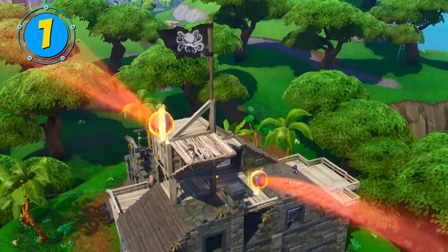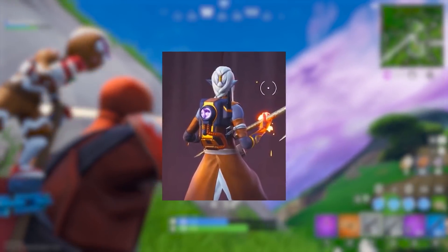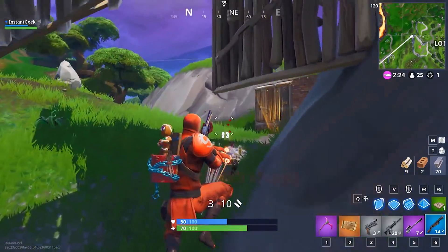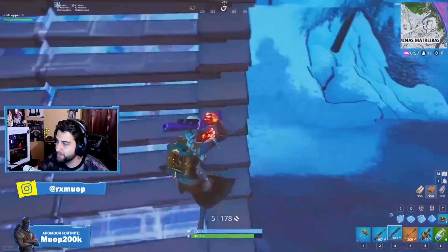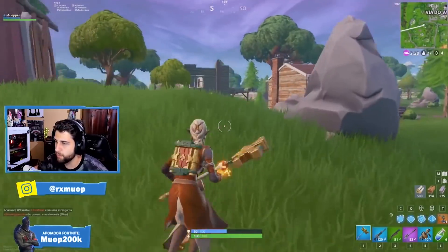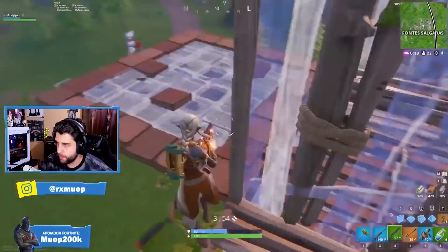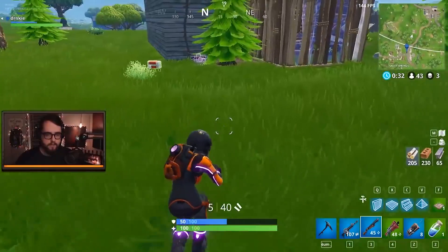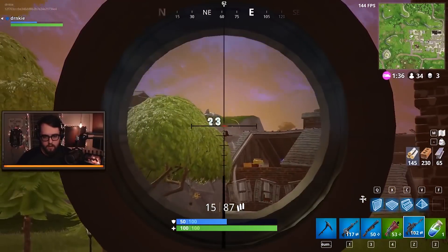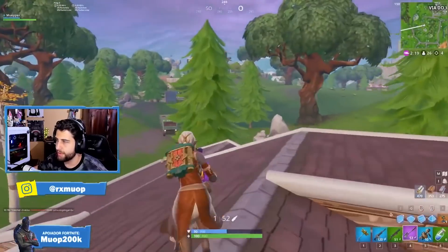Last but certainly not least, we have one of our favorite skin and back bling combos in all of Season 8: the Ember skin and the Dark Void back bling. This combination is as good as it gets. You can get your hands on this back bling the next time the Dark Vanguard is in the item shop, since it's bundled with that skin. The orange and chrome accents of the Dark Void are the same as the ones on the Ember skin, and even the purple light in the back bling matches Ember's skin tone. It makes it look like this device is what gives her those fire powers — we think the Dark Void was actually meant for the Ember skin.